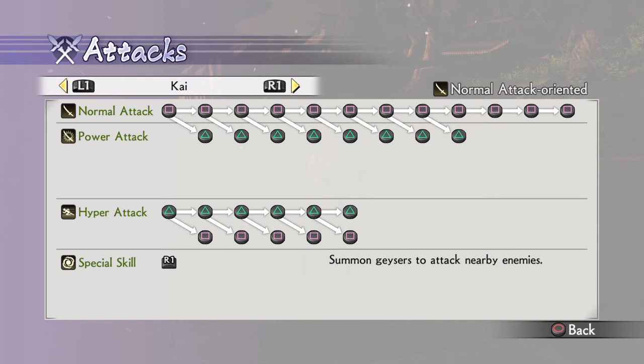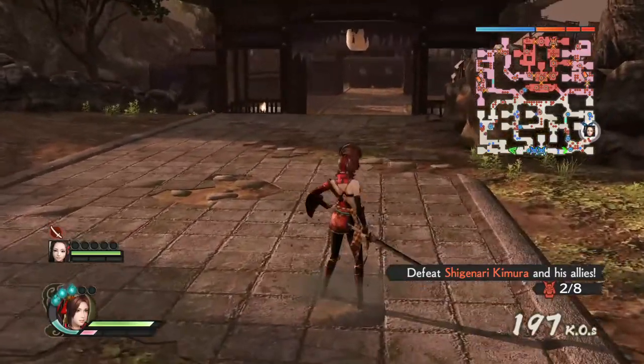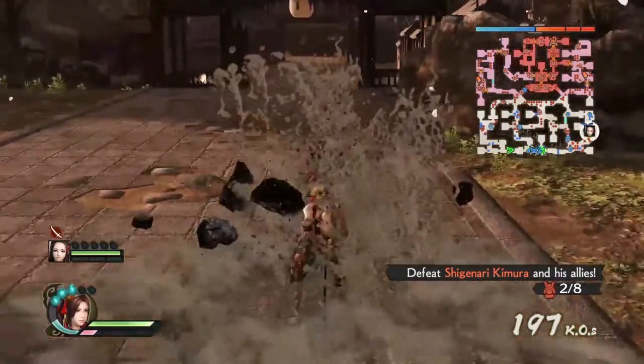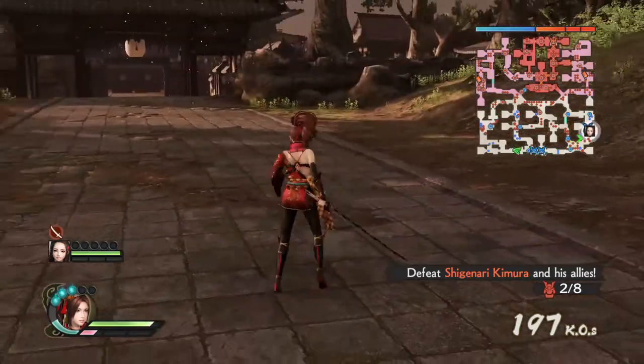Her special skill is really cool — she summons geysers to attack nearby enemies. Square in air looks pretty cool, and triangle in air is like a slam. Now let's go into her square string.